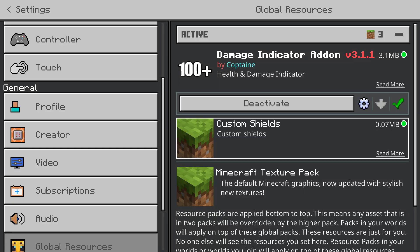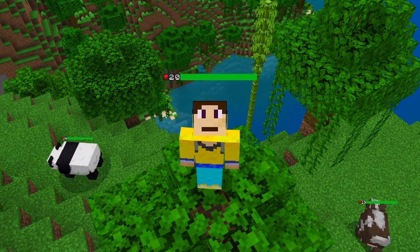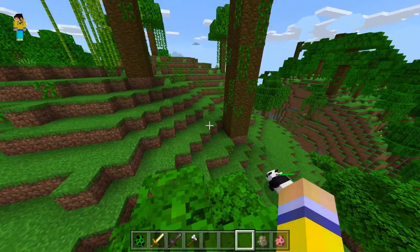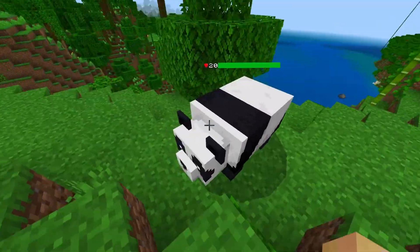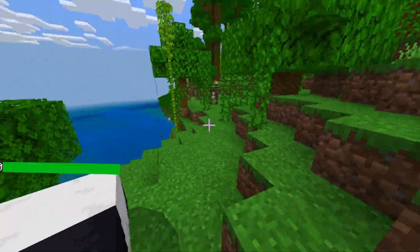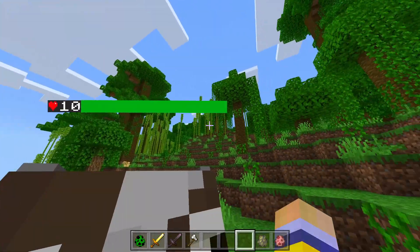Instantly in the world you can already tell that I have a health bar and you can see the exact amount of hearts I have. If we go to this panda over here, you can see it also has 20 health and a nice green bar. Over here we have a cow and you can see it has only 10 health with a nice green health bar.